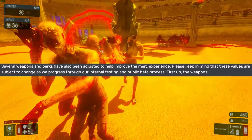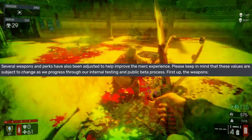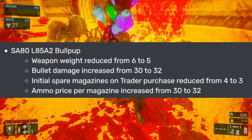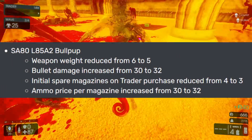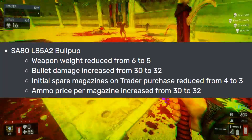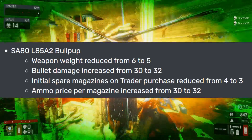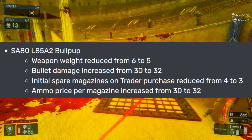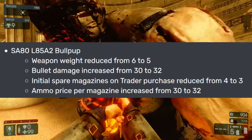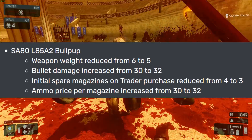Several weapons and perks have also been adjusted. Keep in mind these values are subject to change through internal testing. The Bullpup is finally getting a buff: weight reduced from 6 to 5, meaning you can actually use it with the minigun. Bullet damage increased from 30 to 32. Initial spare magazines on trader purchase reduced from 4 to 3, and ammo price per magazine increased from 30 to 32. Damage and weight are really the key changes here.